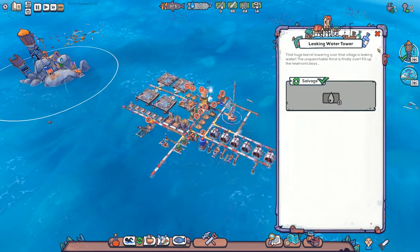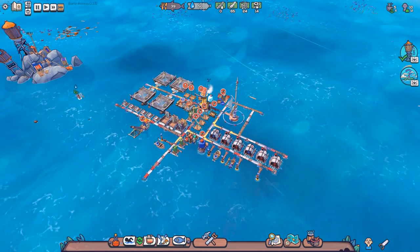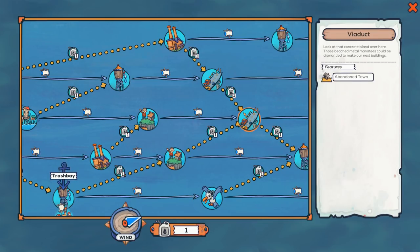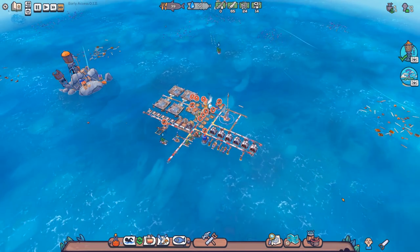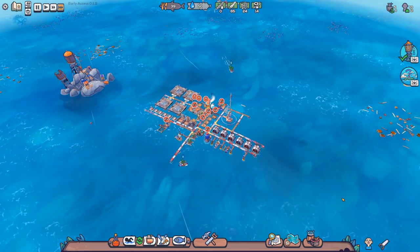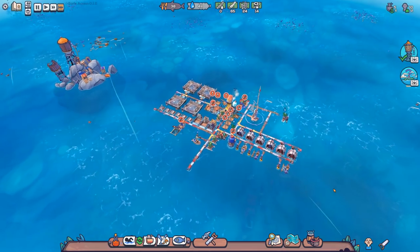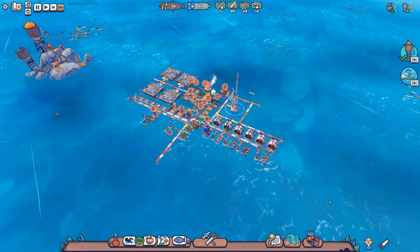And with that terrible joke we'll leave it there. That has been a little bit of Flotsam. We've now finished searching the leaky water tower. I do feel that at this stage there's not much more the game really has to offer - it's a repeating map and I've been to a lot of these locations, with new ones being just slight variations. Hopefully we'll see some of the roadmap things added very shortly. Either way I hope you enjoyed the video - if you like the game, check the link in the description. Thanks very much for watching. Take care and bye bye.